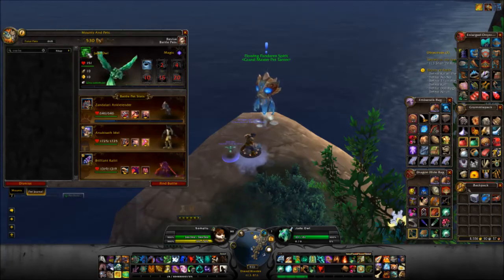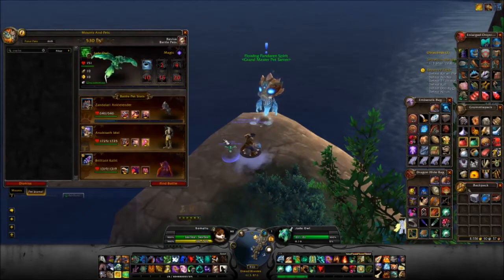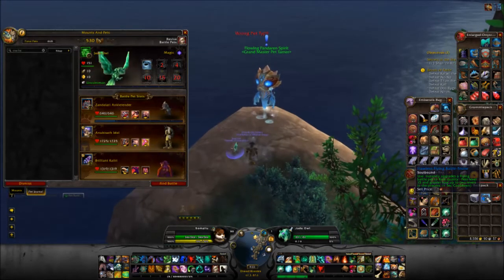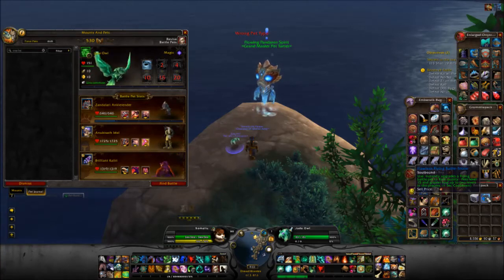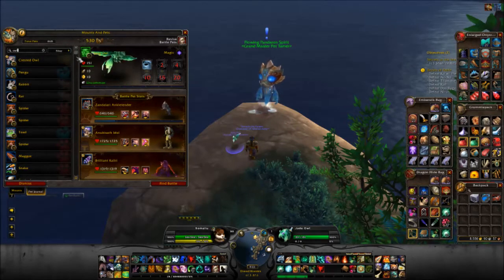I'm going to use that on my Jade Owl from jewelcrafting to make him from an uncommon into a rare. I'll show you how — I summon him, target him, right-click on it... and it doesn't work. I guess the Jade Owl doesn't work because it's not a flyer, so we're not doing the Jade Owl.